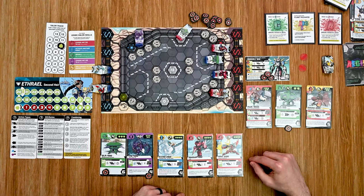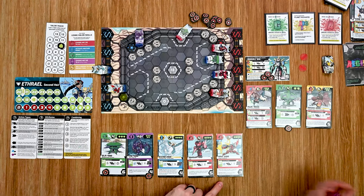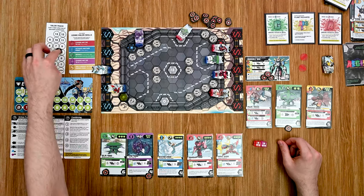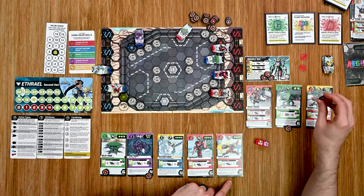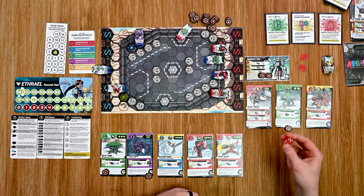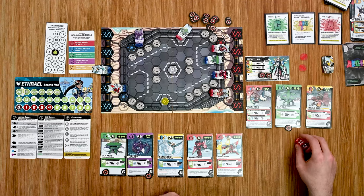I spend one energy to move in up to two spaces. Rolling two dice for my attack needing twos — sixes are critical. I roll a pair of threes — the attack is successful. I spend two more valor to bump one die to a six making it a critical — three damage to the boss, putting him up to fourteen total with just two hit points left. Then he warps away to spawn point four.